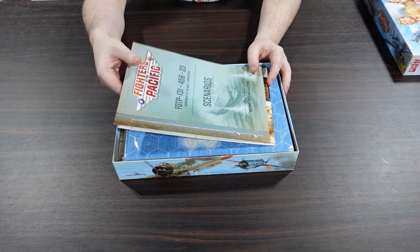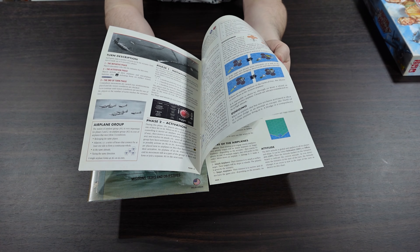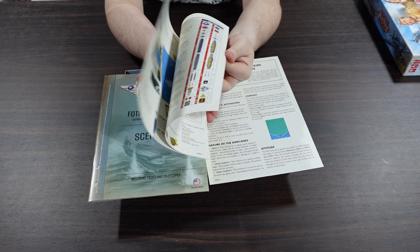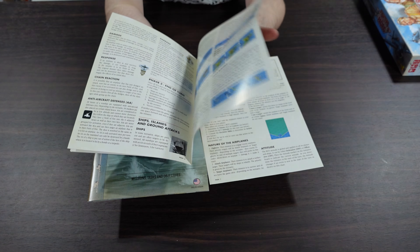So what do we get inside? A good amount of bits and pieces. We have the game setup and the game rules — kind of how to play the game. As you can tell, that was not a lot, so this is not a particularly complicated game. Hopefully it's just easy to dive into.